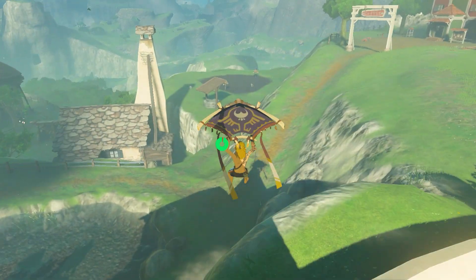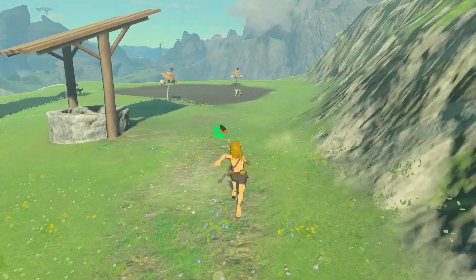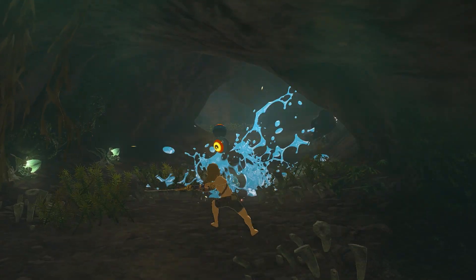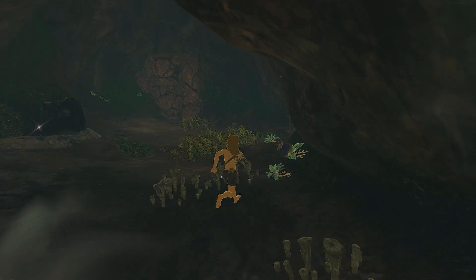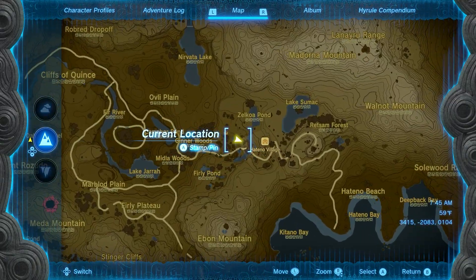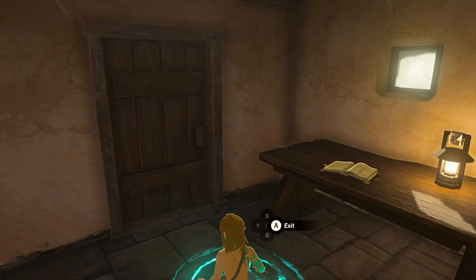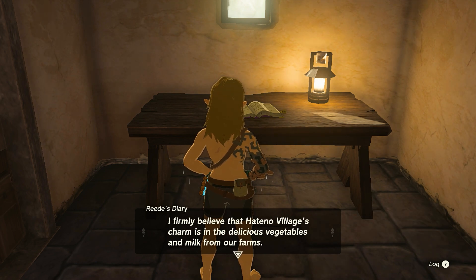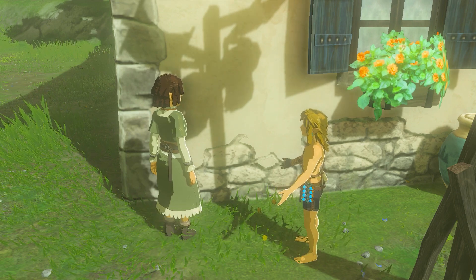The shed is locked during the day, so you must use Ascend to enter from below it. Wait until midday and head to any of the entrances to the Hatano Village well — all of them lead to the location under Reed's shed. Use your map to match your location inside the well with Mayor Reed's shed above it, then use Ascend to phase through the floor. The area to use Ascend is right in front of a small hole in the wall of the well. Once inside, you can read the Mayor's diary, revealing that he's been attempting to create a new kind of pumpkin inspired by Cece. Return to Clavia to fill her in.